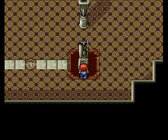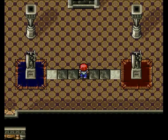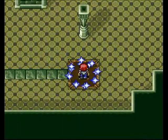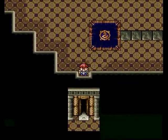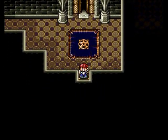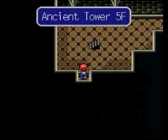You hit the blue one five times, like that statue said, and then you hit the red one three times. Somewhere in this tower it says to hit the red one three times — I'm not sure where. I watched another person's walkthrough to figure that out, I'm not even going to lie. I could not find where it says that in here, but alright — we're done, we're past that point, we're moving on.